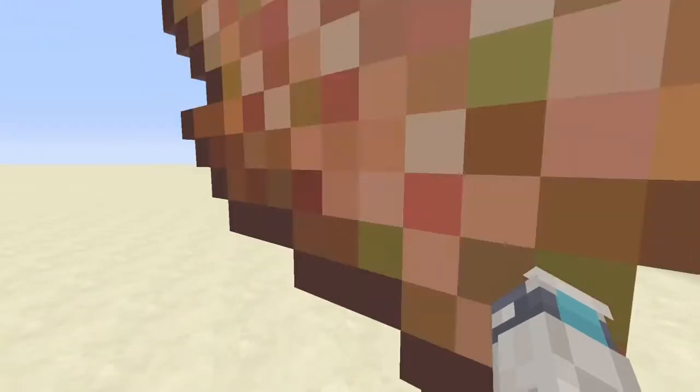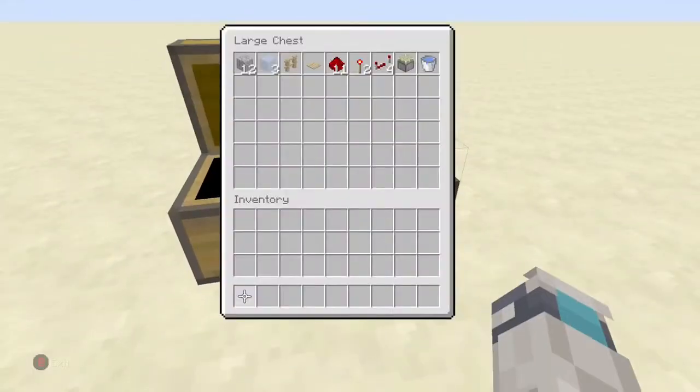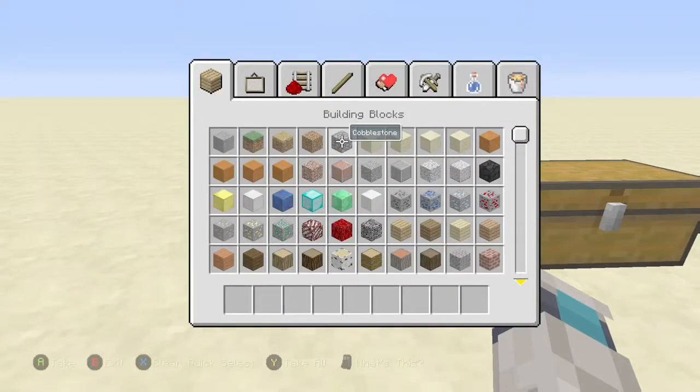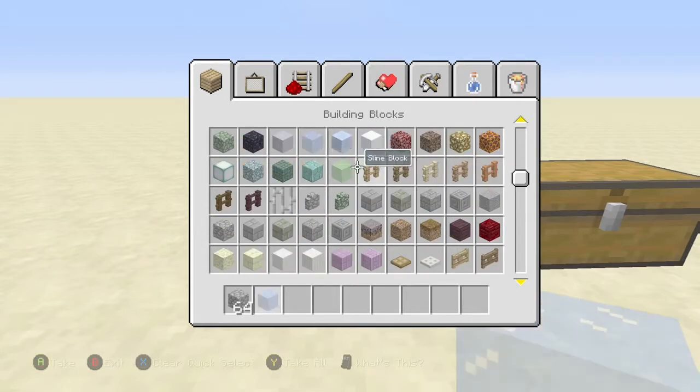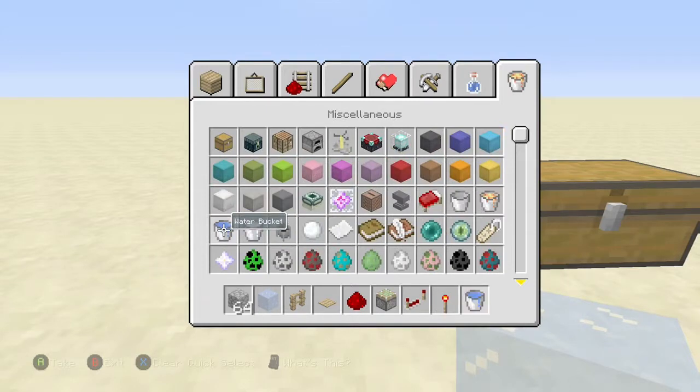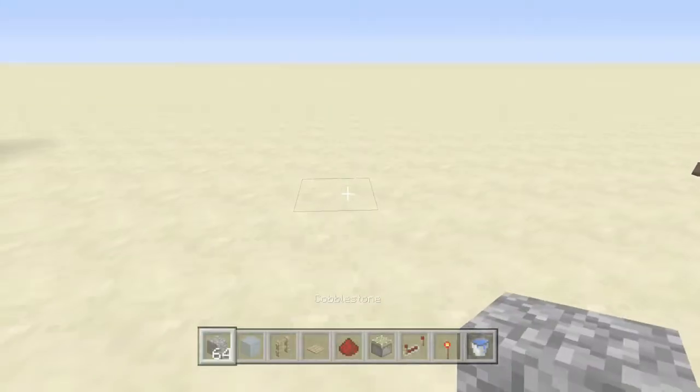For the simplest version you'll need: 12 pieces of cobblestone, three pieces of ice, one wooden fence, one wooden pressure plate, 11 redstone, two redstone torches, three repeaters, one sticky piston, and one water bucket. Let me grab those out of creative.